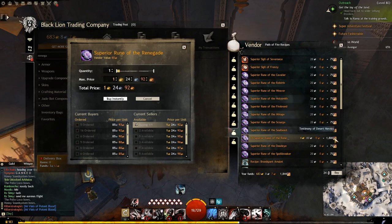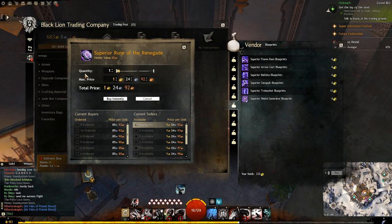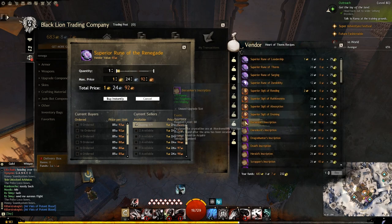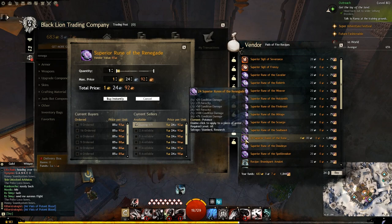If you don't have desert heroics, you can trade the new jade heroics for the old desert ones right there, and then you can buy heaps of these runes.